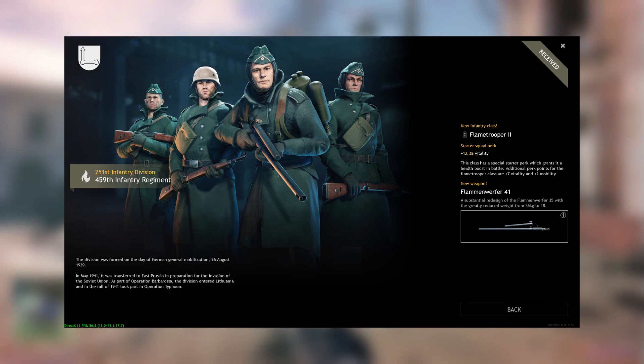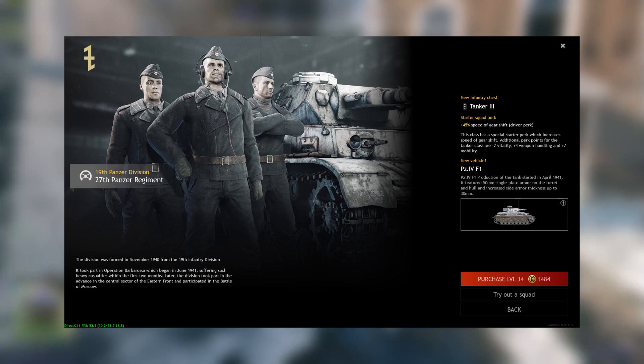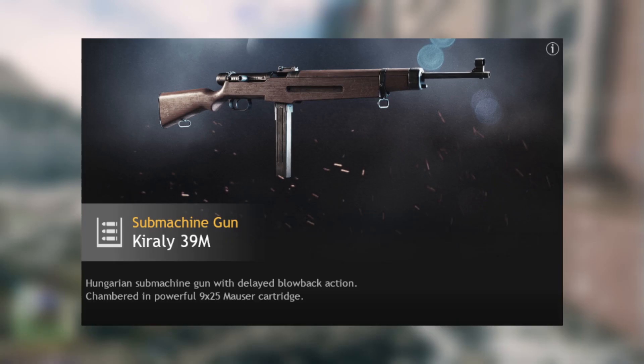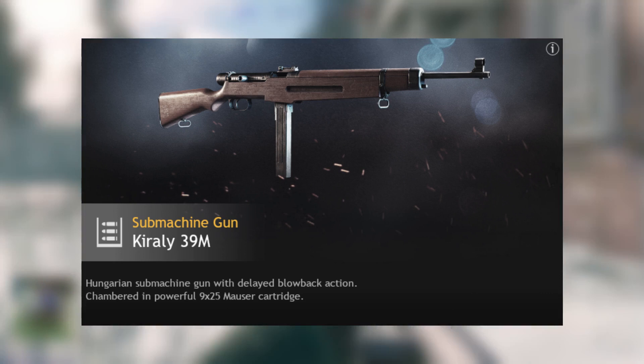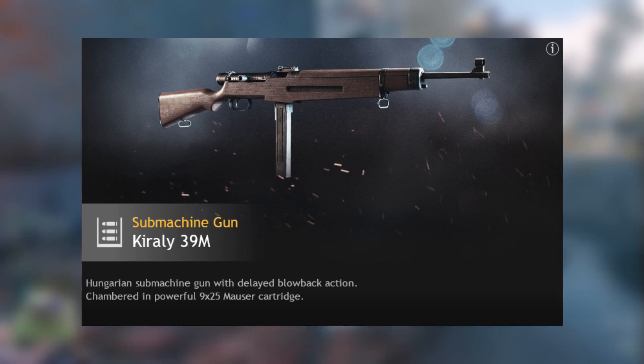Level 32, the BF-109-F2 — pretty much useless. You should be using the Panzer IV-E right now. Level 33, the Flammenwerfer 41 — I personally would not use it because I'll be busy grinding kills with the MKB-42. Level 34, the Panzer IV F-1 — this is a direct upgrade to the Panzer IV-E; it has a really good HE shell and a short 75mm cannon, so get it. Level 35, the Karabiner M39M — pretty good squad. You'll still be using your three sniper squads and one tank squad. Put the Karabiner M39M in your assaulter squad placement.